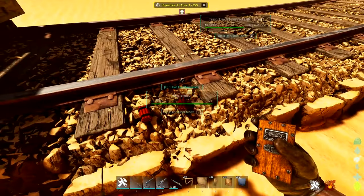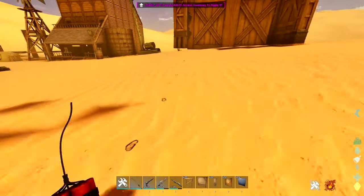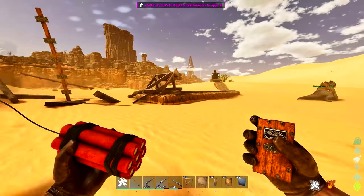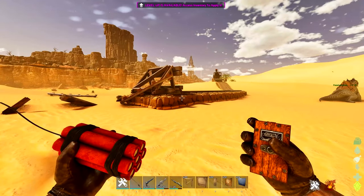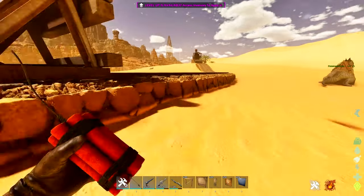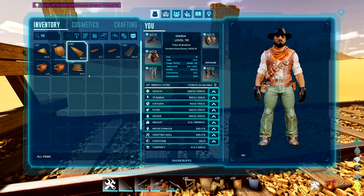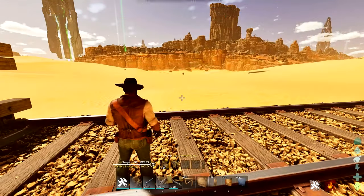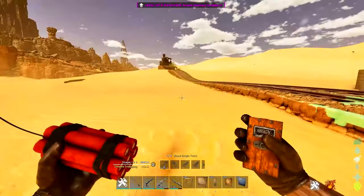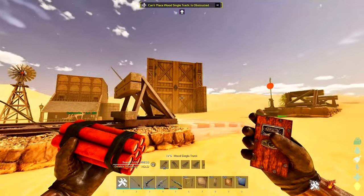I then wanted to test out whether the train tracks would be an open course if blown up — will they have a stop or just blow up? I realised it just adds another stop to it and you can't actually drive it off, which kind of sucks. I was disappointed by that. By the way, they've got a new skin for the C4 and it's dynamite — it looks cool. Then I moved on to have a look at the train tracks. They added trains, train tracks, and many other things to do with trains.